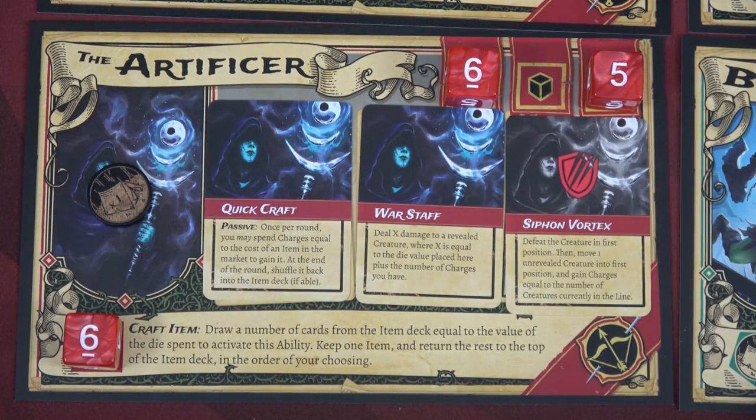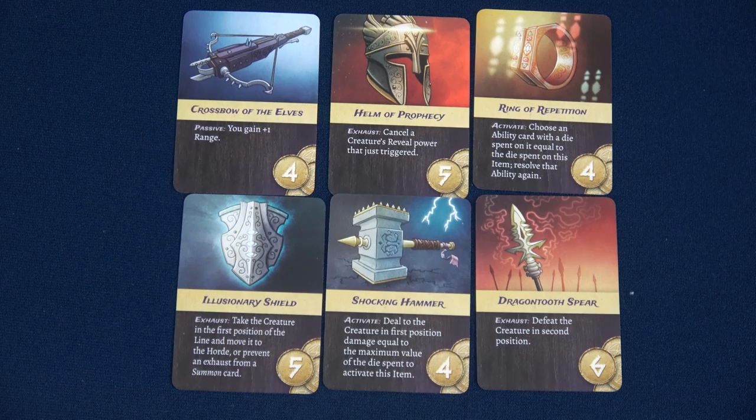With the Artificer resting, we first use a 6 to activate the Craft Item ability: draw cards from the item deck equal to the value of the die spent — so we draw 6 items, keep 1, and return the rest to the top of the deck in our chosen order. This is kind of insane — what are we going to do with six options?